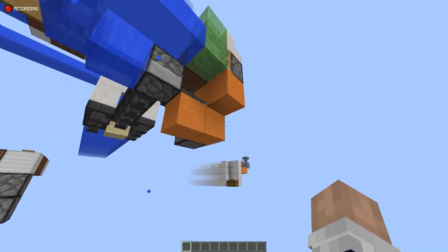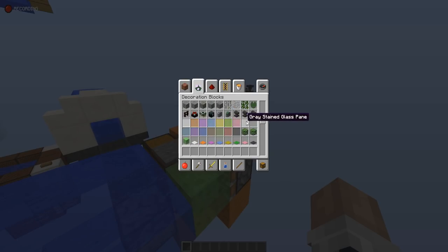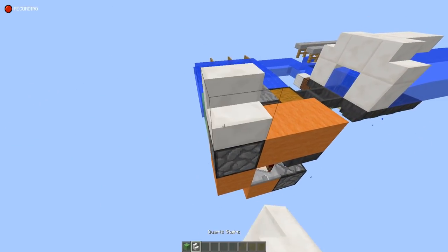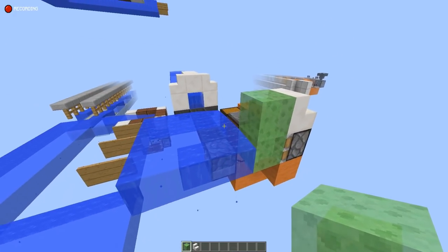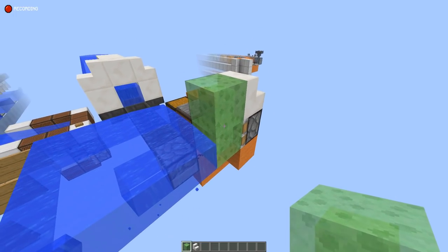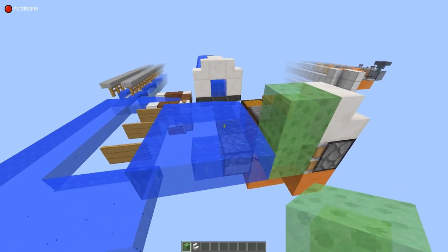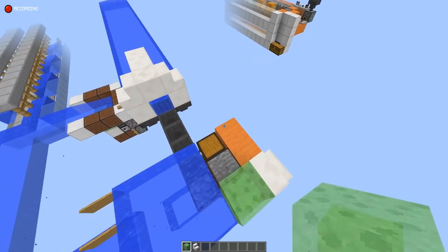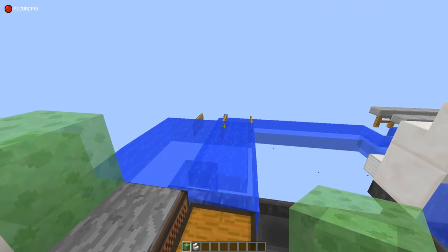We've also got this double slime block launcher. Why two slime blocks? Well, due to boats acting very strangely in Minecraft 1.11 as well as 1.10, it might just be better to use two slime blocks — it gives a bit more fire success rate. It doesn't work all the time, but with two slime blocks I get a 95% chance of being launched, and with just one slime block I have around 80%. So two slime blocks definitely makes it better.